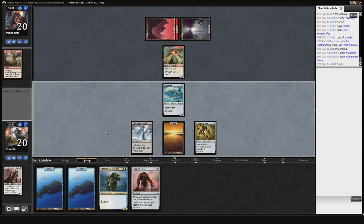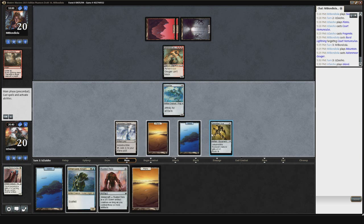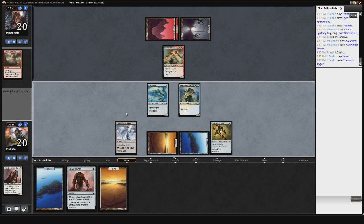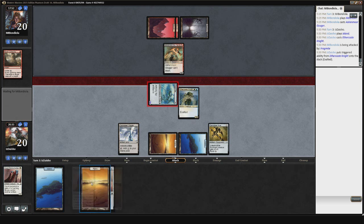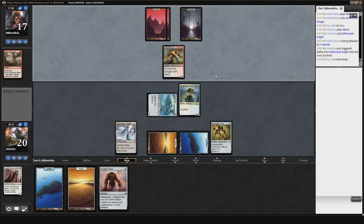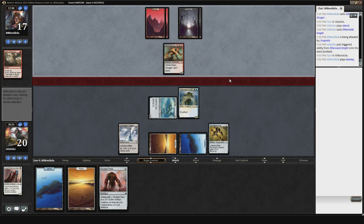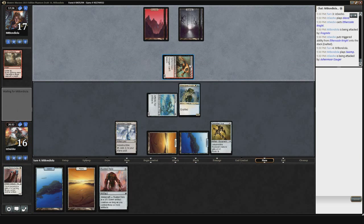Not really sure why my opponent killed the Homunculus over the Frogmite — I don't think it's going to matter though, so whatever. Him trading early removal for my early creature is fine. That was a pretty explosive start for this game — I'm pretty happy doing something like that. That's why I do like Frogmite in this deck. Gouger means that he's going to actually be able to turn on Bloodthirst next turn. I could do something like just equip here and then not attack, but I don't think that's what I'm going to be doing to win this game.